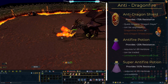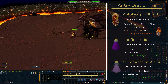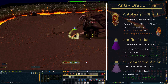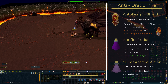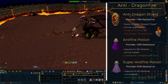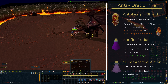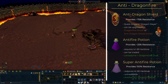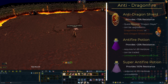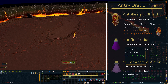The super anti-fire potion is pretty much the gold standard when it comes to dragonfire protection, giving you 100% immunity. This enables you to use two-handed or dual-wielded weapons, significantly impacting your DPS as you don't need to bring a shield. In addition, it also provides some protection against the KBD's special attacks. Sadly, this potion cannot be bought from other players and requires at least 85 Herblore to make, so it is more of an end-game option. You will find a wiki link to all the items mentioned in the description below.